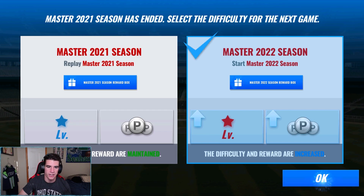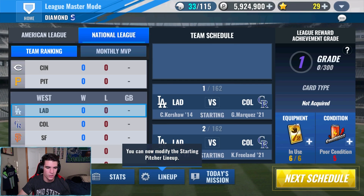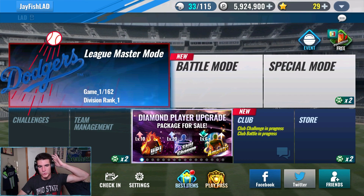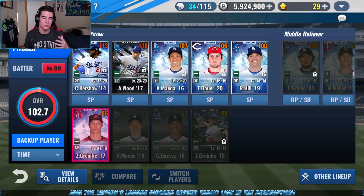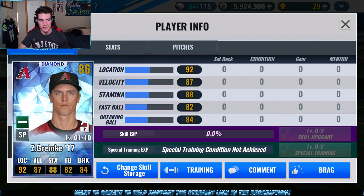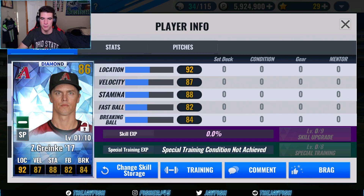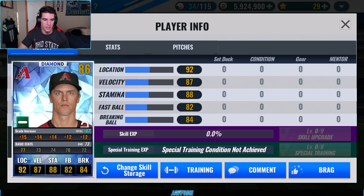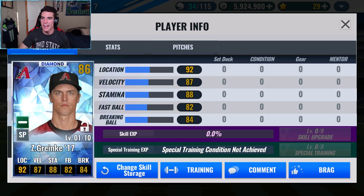We'll get into 2022 and check that out. We don't really have anyone to upgrade — I guess we could use this card as upgrade material but I don't really want to. After a little bit of thinking, I think we'll go ahead and save him for mentorship later down the road. I don't really want to waste a diamond trying to upgrade Grinky. The stats are pretty decent and if I had to train him a bit to get him in there, that would be fine. Skills don't really matter but cleaning up your mess was what he had.